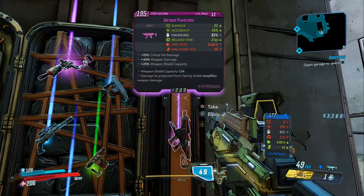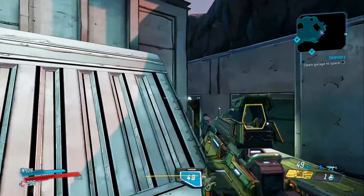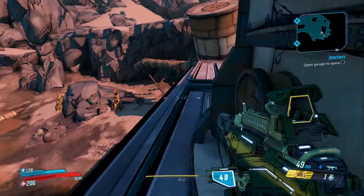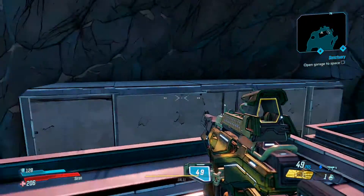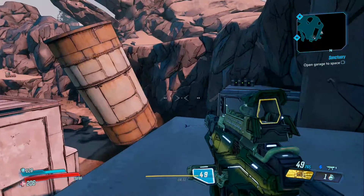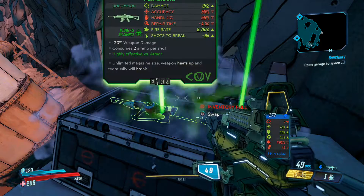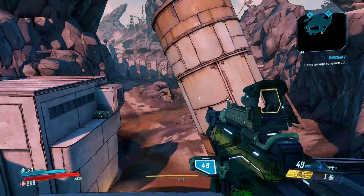As a little bonus, there is also a standard chest quite close by which involves a little parkour. Climb up on the roof, head along the ledge, and you'll see it in the corner. Make your way across the gap — you may need to spam jump to vault it. After that, jump over and there you have it. That's all for this video — if you enjoyed it, consider dropping a like or subscribing, and I'll catch you in the next one.